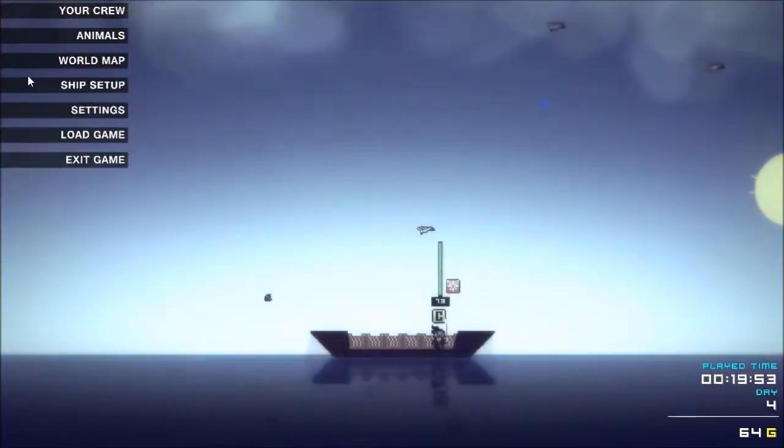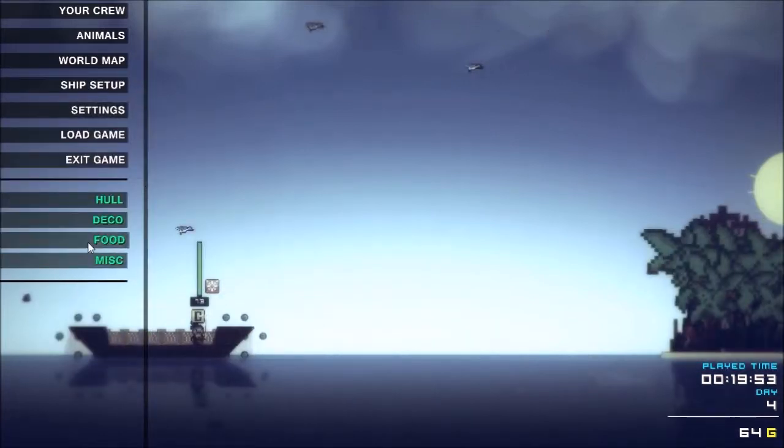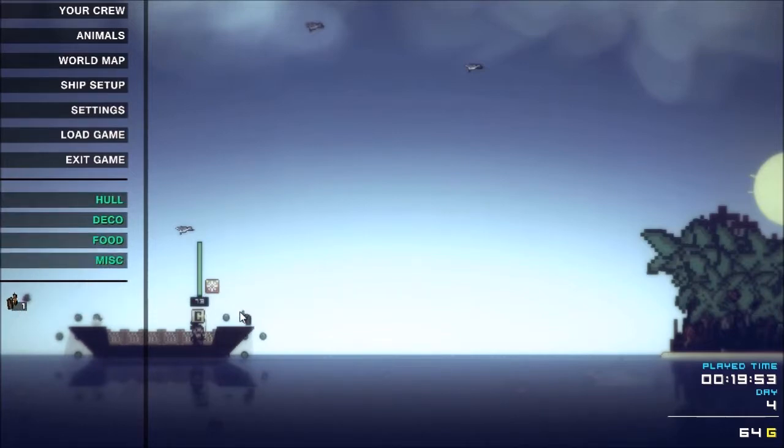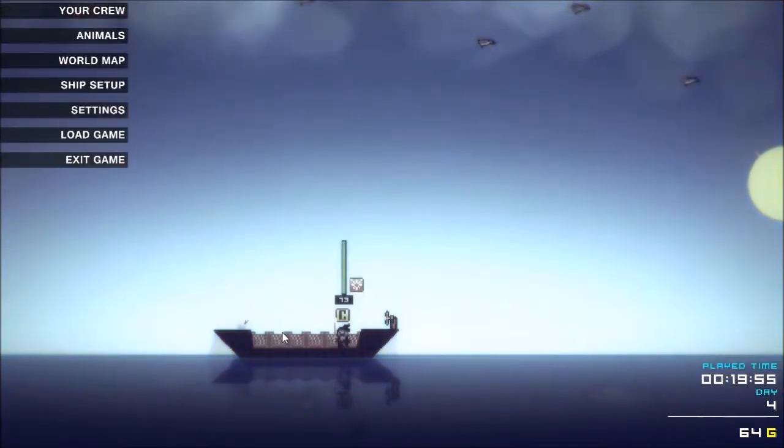Before I end this video, let me set up the ship so you can see what it is. Food — I'm going to want food since I'm starving. You click on it, you drop it somewhere, and that's where the food is. There are five servings so I can eat there five times. Deck, hull, miscellaneous — there's the wooden wheel. I'll drop it right here. Now it'll go a little faster. I don't know if there's a weight setting — to the best of my knowledge I can't sink my boat by putting too much weight on it.